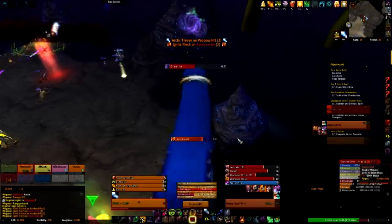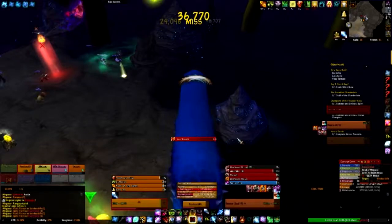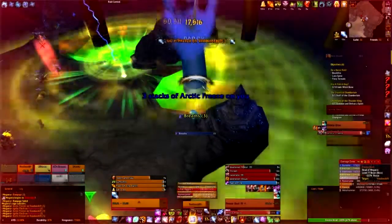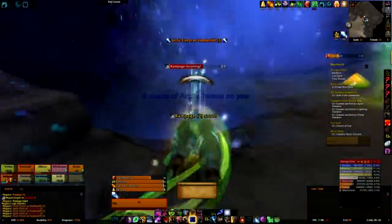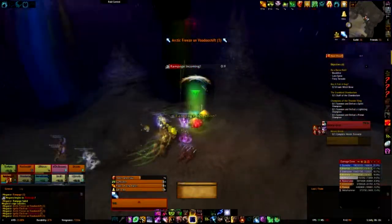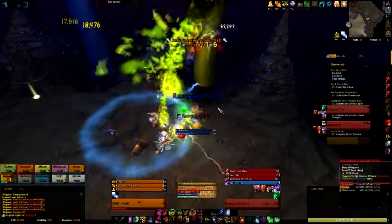The heads themselves have a frontal cone breath attack and should be tanked facing away from the raid. The breath attack also places a stacking debuff on the tanks, though we found that we killed the head we were focused on before this became an issue, and then we had to move up or down the platform to tank a new head, allowing our stacks to reset.